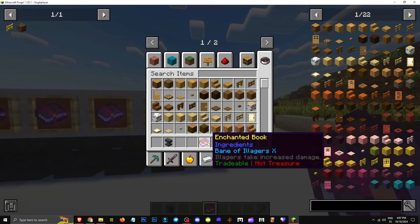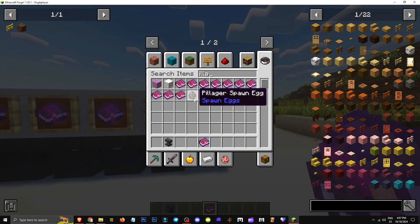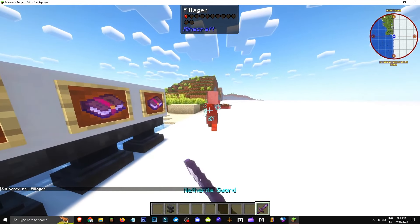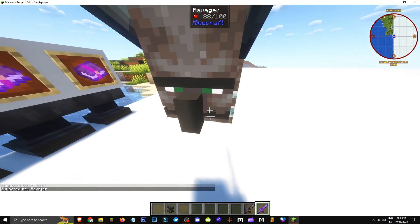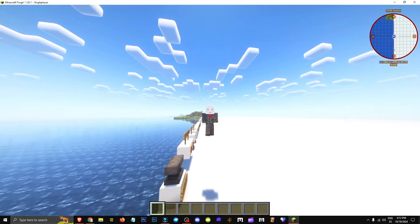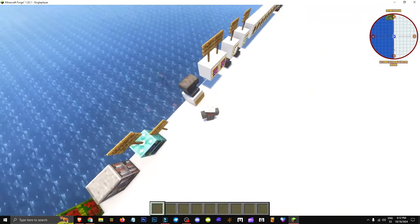What does the Bane of Illigars enchantment do? It goes up to level 10 and makes Illigars — villagers and pillagers — take more damage. Testing on a pillager — almost dead in one hit. It really does more damage. But for a Ravager, we do the same 12 damage with a crit, so it doesn't affect Ravagers. I hope you enjoyed this guide. Don't forget to subscribe. See you in future videos.